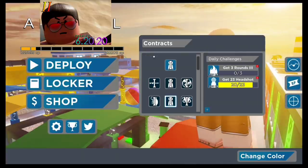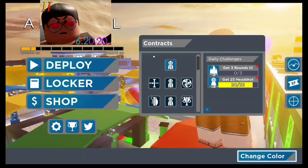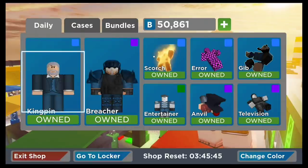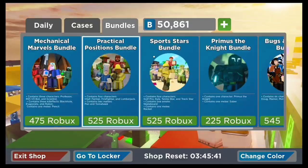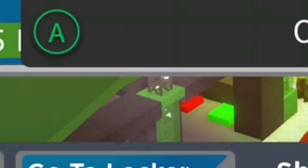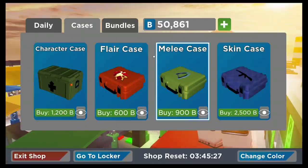Right here is a contract, which is like challenges, with daily challenges on the right side. Basically you do those and you get battle books - simple as that. The shop has changed and I love it so far. There is now a skin case and bundles - they added a Bug and Beast bundle and the Primus Knight bundle. I've been waiting for that since it showed coming soon. The character looks really cool and you have a lightsaber in the game - I'm buying it.